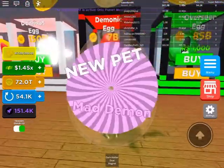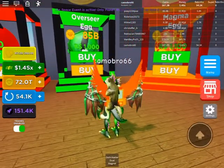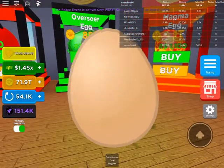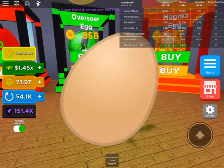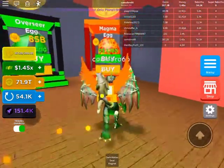Nice. I don't know what I'm going to get — a Mad Demon, nice. Now for the Overseer Egg, what's it going to be? Overseer Wolf — yeah, I had that one.